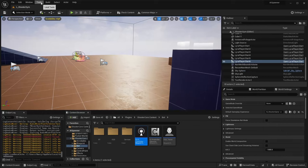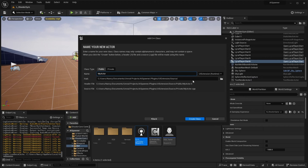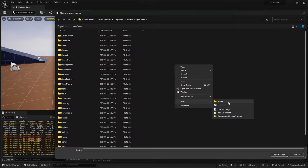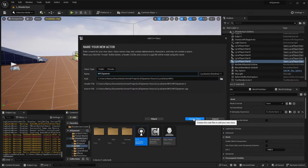Navigate to Tools, New C++ Class. We want our spawner to just be an actor so we can place or spawn it in the world. Make sure to change it to the Lyra game module and call this one NPC Spawner, because it's pretty much a non-player character spawner and they're not meant to be possessed by players. Let's create a new folder and just call it NPC - we'll add more classes there in parts two and three of this series.